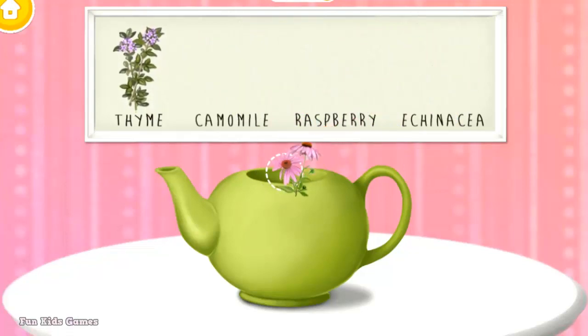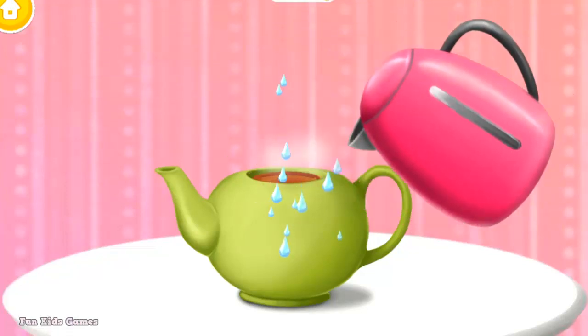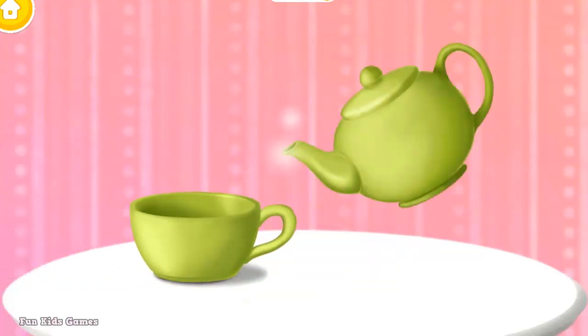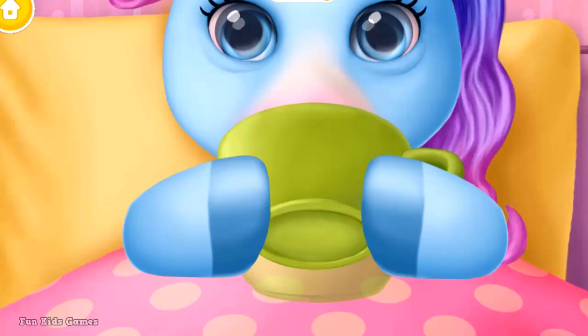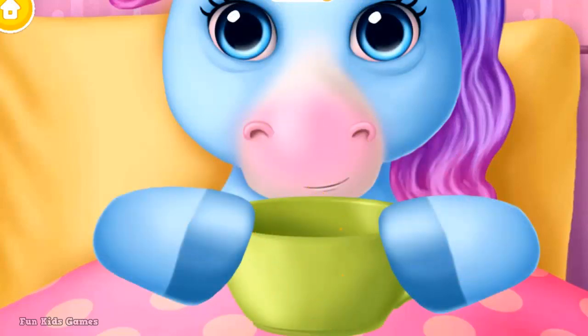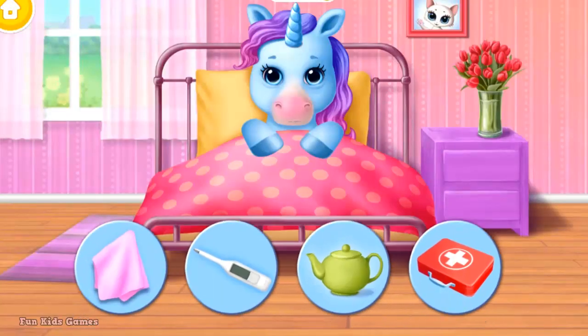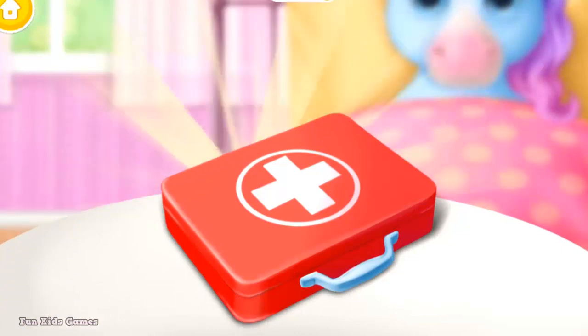Raspberry, Echinacea, pour some hot water. Tea is ready! Rainbow feels much better. Rainbow got the flu — can you treat it? Open it!